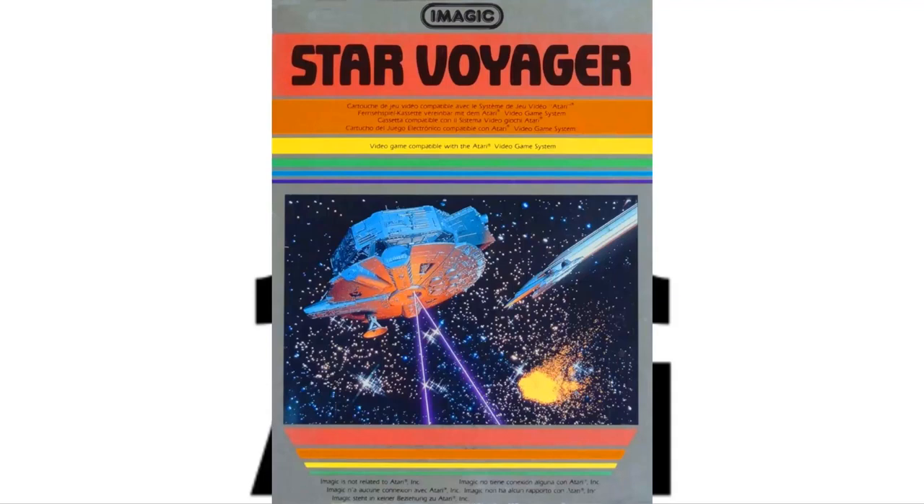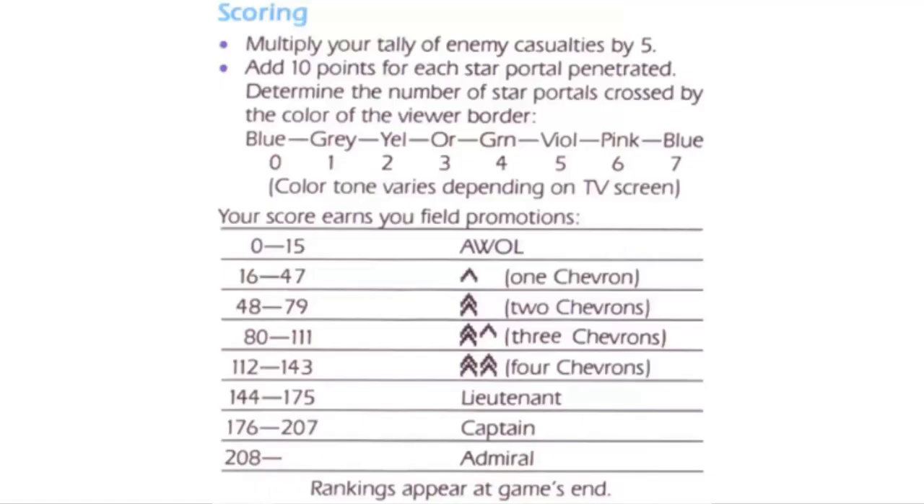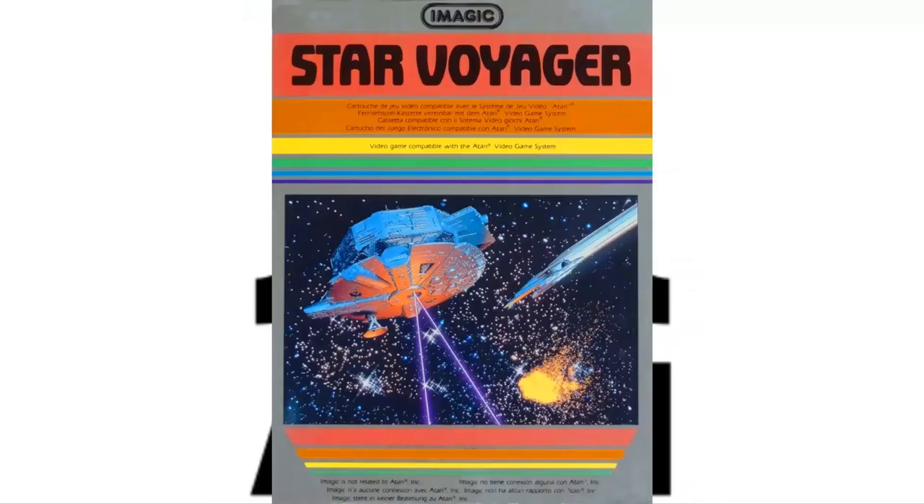There are different rankings — I'll show these rankings on screen. They tell you what your score is at the end of the game as you earn promotions and when you get a game over. There is a two-player version where one person plays as pilot and the other is the weapons officer. There's also a training mode where the enemies are sitting ducks, and the left difficulty switch controls the speed of the game.